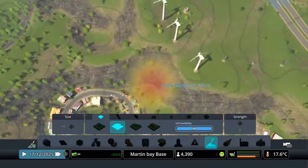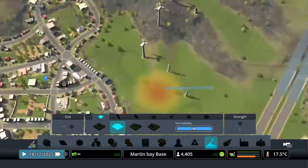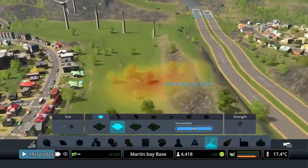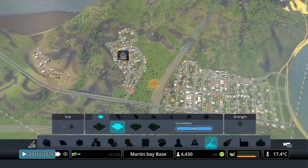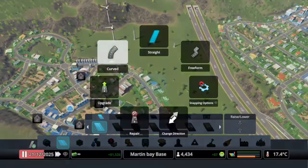At number two is mods. I know we're playing on console, but a few other games on console do have mods, so why doesn't City Skylines? Mods like Move It, Traffic Manager, 25 Tiles, and a few others wouldn't make the game laggy at all, so why doesn't City Skylines have mods?